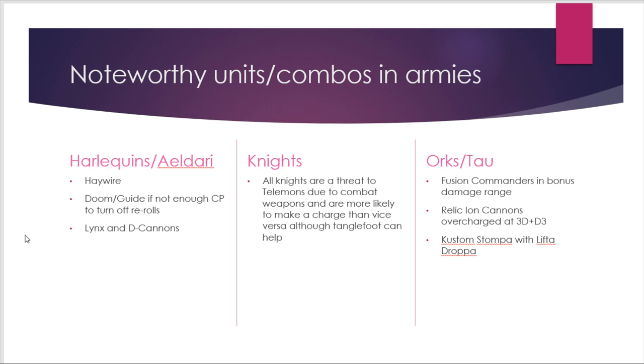Knights: almost every non-Armiger class Knight is a threat to Talamons because they typically have at least the Reaper Chainsword or Thunderstrike Gauntlet at flat-6 damage, and Forge World knights can have even nastier close combat weapons. Due to their movement characteristic, Knights are more likely to make a charge onto you than vice versa — though you can sometimes mitigate this with Tanglefoot. If your Talamon does get into combat with a Knight, it will do massive damage back.